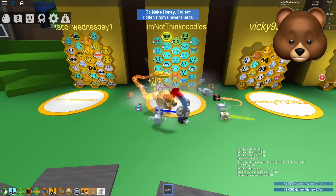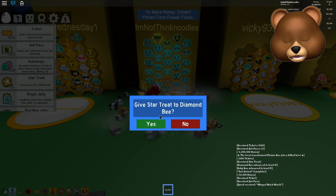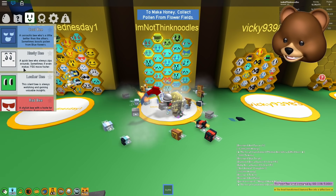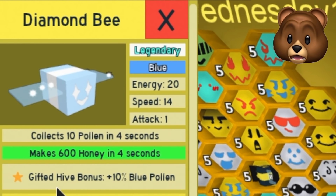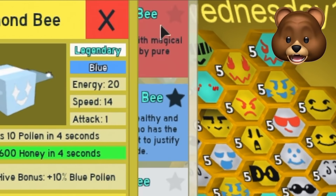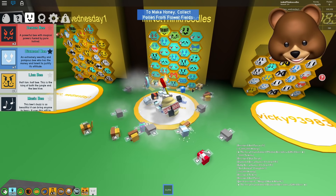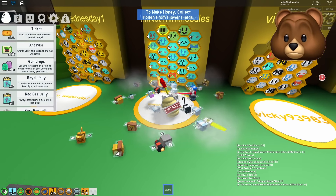I'm going to give this Star Treat to my Diamond Bee — my most powerful Diamond Bee. I know I should give it to my Event Bees, but let's see what this does. Gifted Diamond Bee — plus 10% Blue Pollen. Whoa, that is good. And it gives it to the Hive, to all my bees, not just itself. That's huge. If I were to get all six of my Diamond Bees gifted, I would get a 60% boost. Those Star Treats are super valuable, guys.